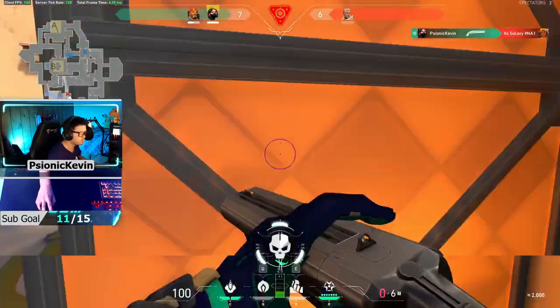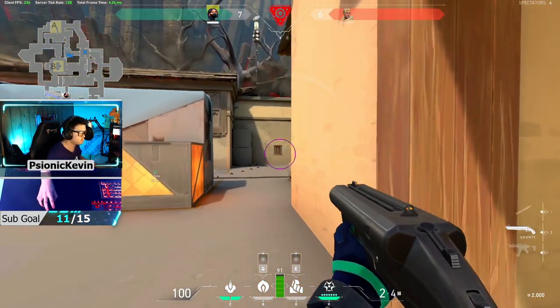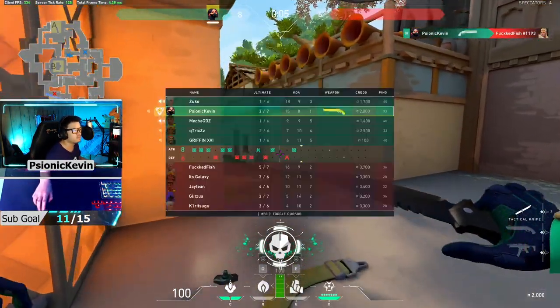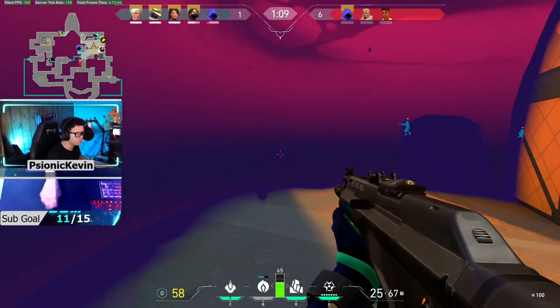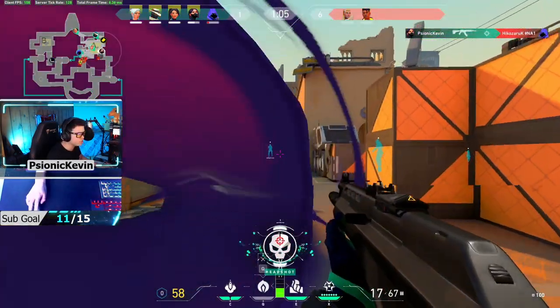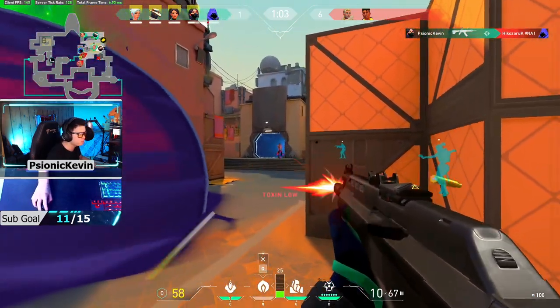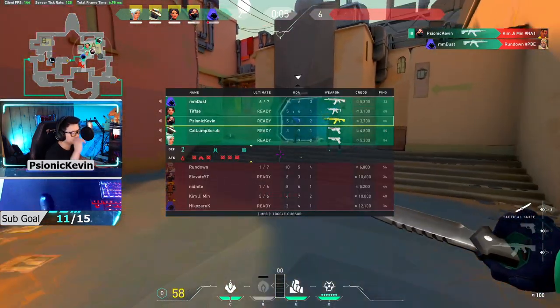Today we'll be covering part one of my two-part series for Viper executes and setups that are essential for attacking and defending both sites on the map Bind. I'm Psionic Kevin and you can follow me on Twitch and the social links down below. A quick disclaimer: these lineups are specific to my current crosshair settings, so using your personal settings may require some fine tuning and adjustments. I'll link my settings down in the description below.